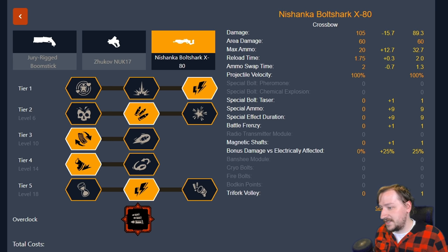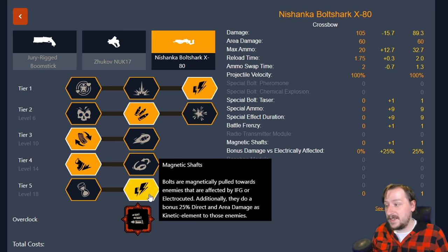In tier five I go with Magnetic Shafts. This makes it so if I throw an IFG on something like a dreadnought, I can stick two taser bolts into it, slow it way down, deal damage over time, and then shoot it with the Trifork Volley — and all of them are going to go pretty much right into the dreadnought. If it's the Twins it doesn't even matter where I hit them. If it's either the regular dreadnought or the Hive Guard, once I move into position it's going to do a lot of damage.